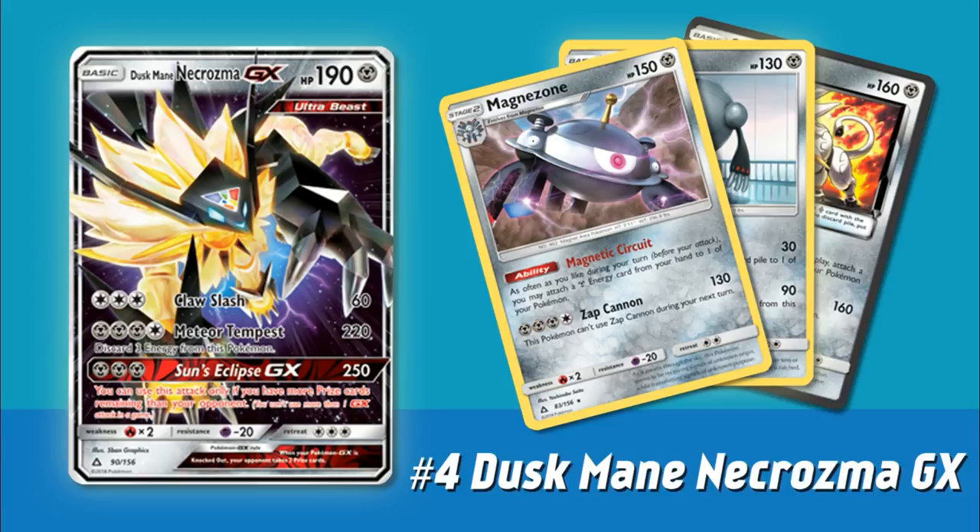Its GX move is also pretty powerful — Sun's Eclipse GX. For just three Metal energy you do 250, but you can only use this attack if you have more prize cards remaining than your opponent. So if your opponent takes the first knockout and you attack with Duskmane Necrozma, you can do Sun's Eclipse GX for 250 damage, taking a basically guaranteed knockout — and you don't have to discard your energy for this attack. Then next turn, you can attach a single Metal energy and use Meteor Tempest to take another knockout, ideally on a GX or EX for two prizes. Duskmane Necrozma is just a huge tanky beat stick that's gonna blow away anything that gets in its path.